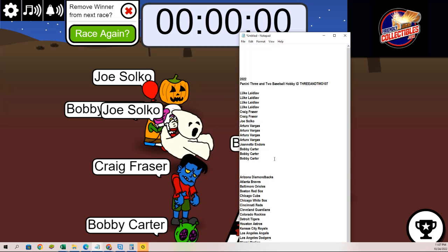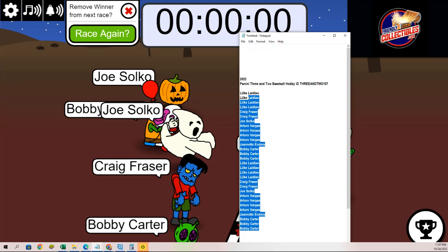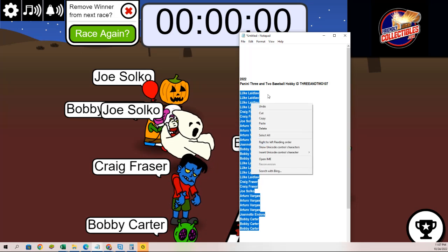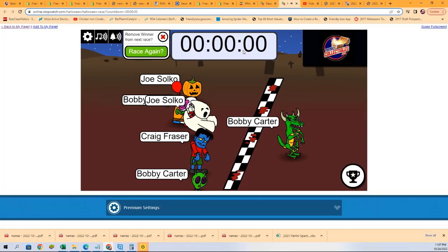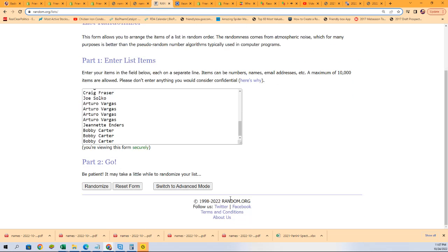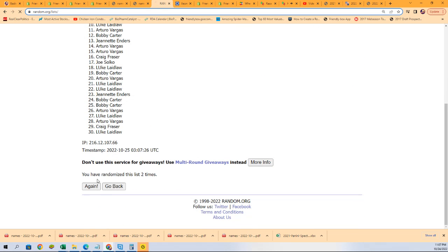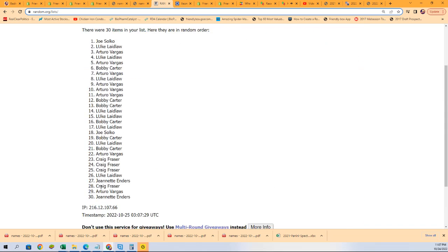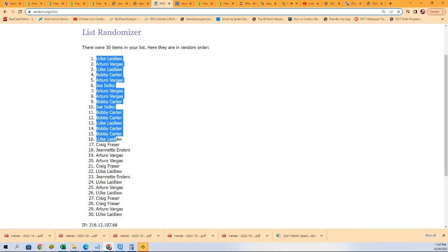Let's see some randomizing and see who gets which teams in the break. Seven tabs — two for the undernames, seven tabs two for the teams. Lucky number seven — the first random is finished.